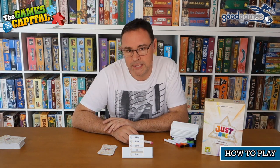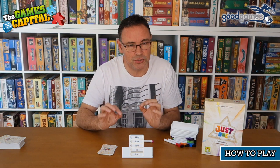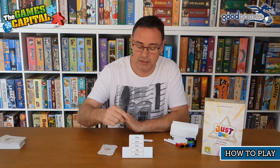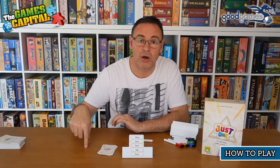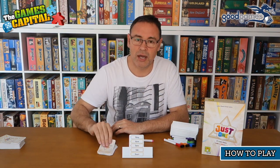The guesser has to try and guess what the secret or mystery word is. He's got a couple of choices: if the clues are good and he's pretty sure he knows the word, he'll have a guess. If he's correct, that card goes onto the discard pile and counts as a point. If he guesses and he's wrong, that card gets returned to the box.